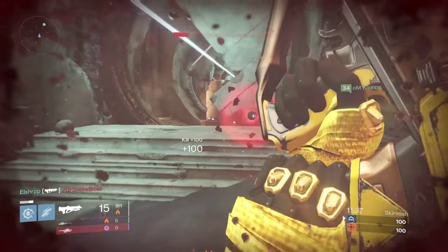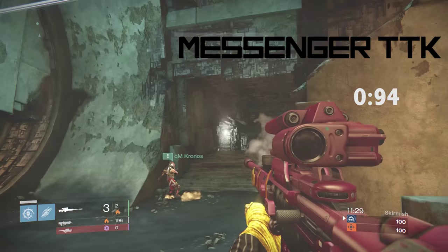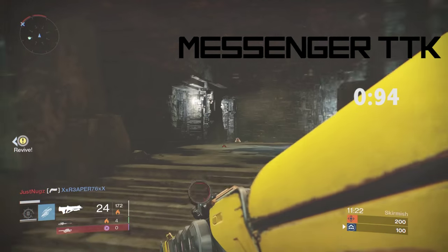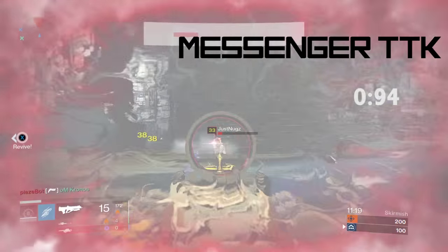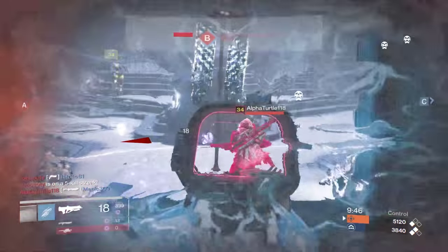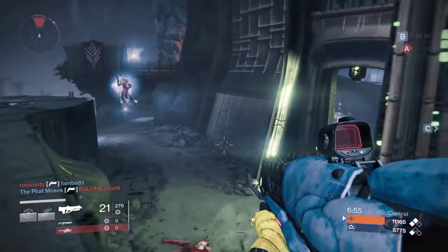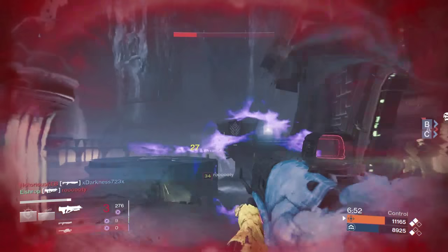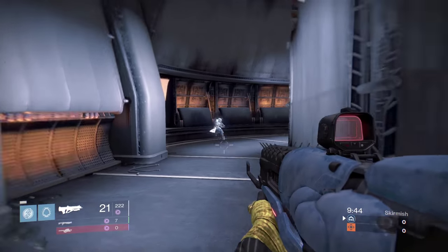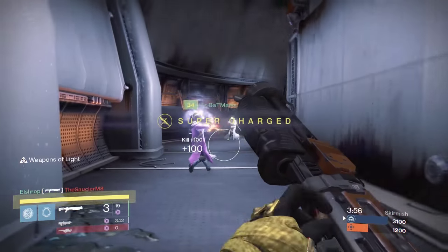The Messenger, with its incredibly high impact, kills in two bursts if you land all or almost all shots to the head, also achieving around a one-second time to kill. The reason we look at time to kill rather than DPS is that DPS can be misleading — like Timur's Lash, where two shots bring the enemy to a sliver of health but you still need that third shot, and you can't fire a quarter of a shot.